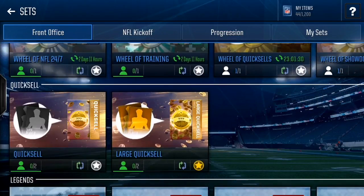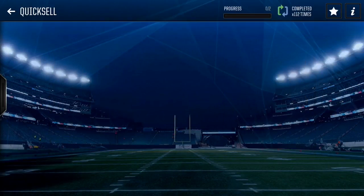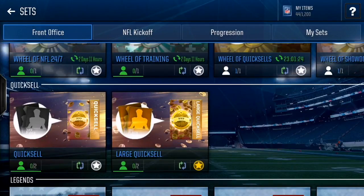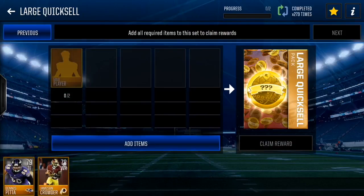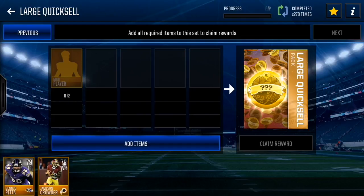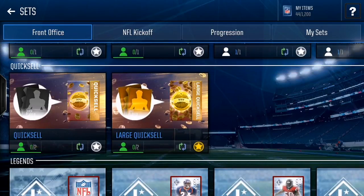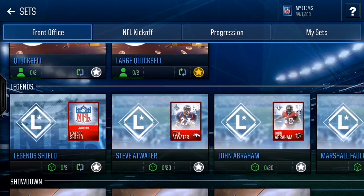For quicksell packs, I recommend the silver quicksells — they actually pay out pretty well. The max you can get is 25k, but I've been getting a lot of 10k, 5k, 2k, and 1k, which is really good if you trade in two silver players. Large quicksells I highly do not recommend — 79 to 78-rated players go for a lot right now in the auction house, so sell those instead. Also, never put a punt returner, kick returner, kicker, or punter into large quicksells.